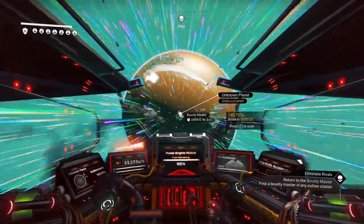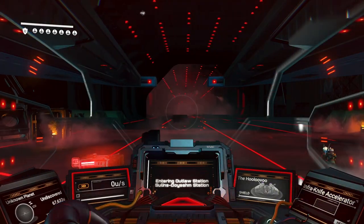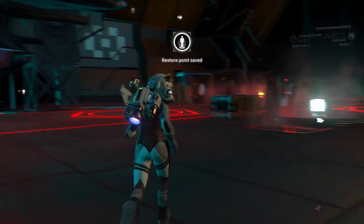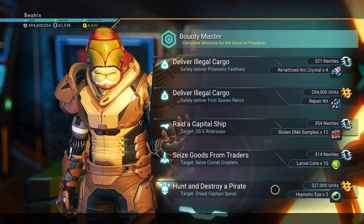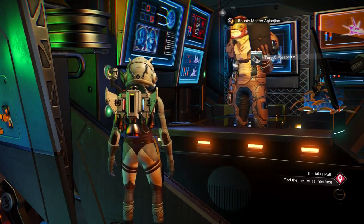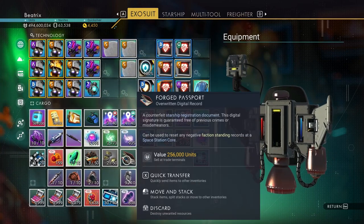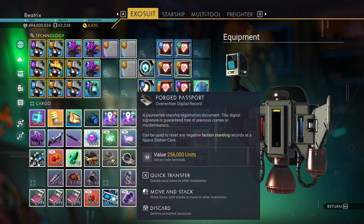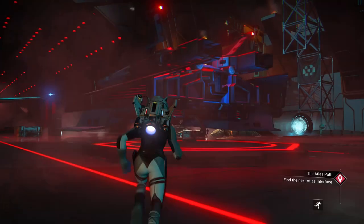Now let's return to the bounty master and get our reward. So we got a forged passport. It says: a counterfeit starship registration document. This digital signature is guaranteed free of previous crimes or misdemeanors. Can be used to reset any negative faction standing records at a space station core. Sounds too good to be true, but let's try it.